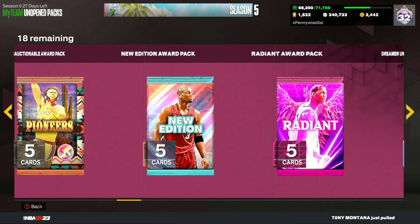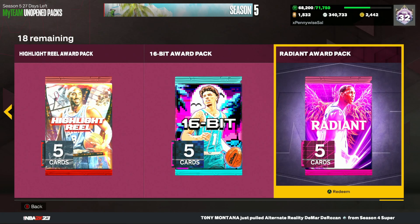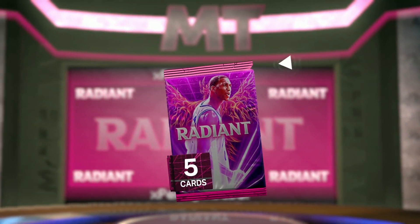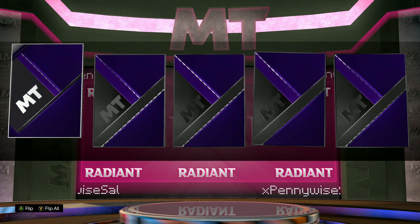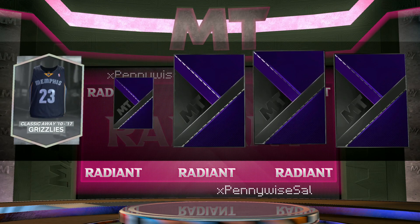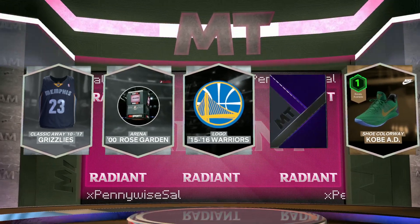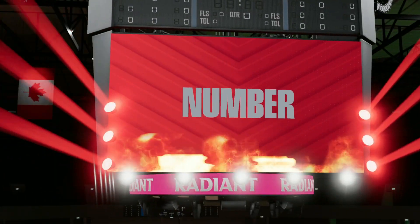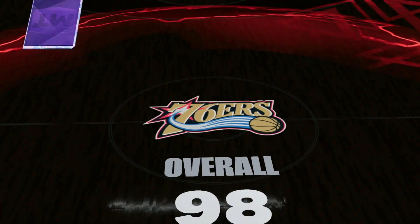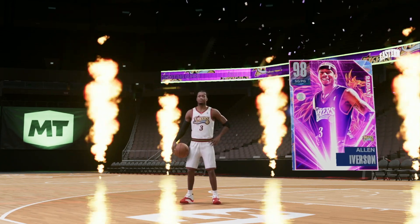Starting with the radiant pack — I think we got five free radiant packs total. Let's start off the first of the 18 free promo packs. If we hit something big, these are all free by the way. We are going to get a shake in our first pack, and we're going to start off with a Galaxy Opal from the radiant set. It's going to be Allen Iverson, which I will definitely not complain about. I got that pack for completely free.